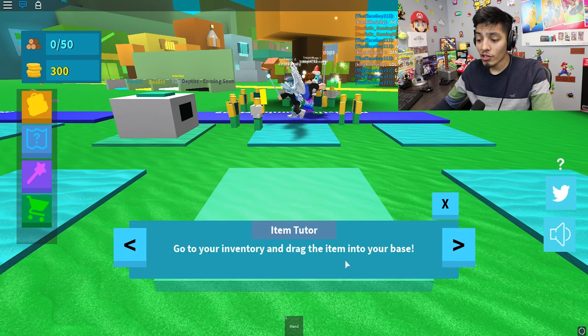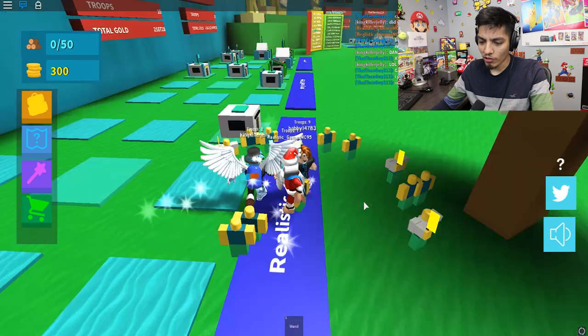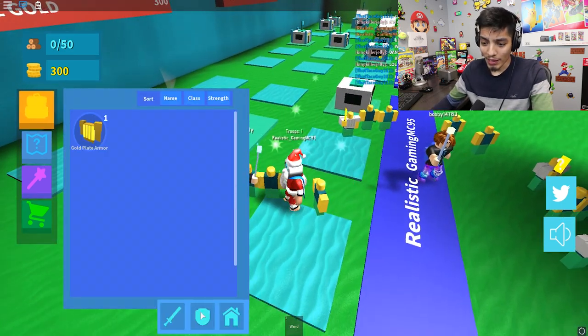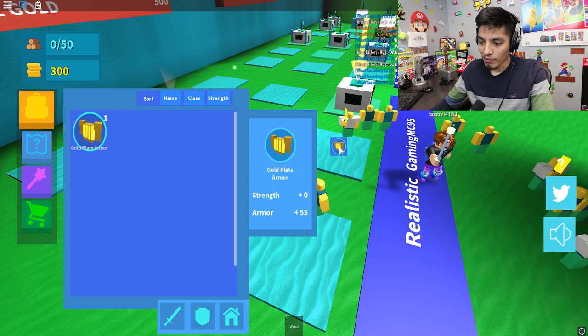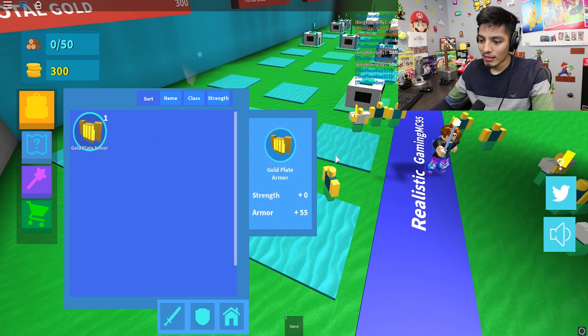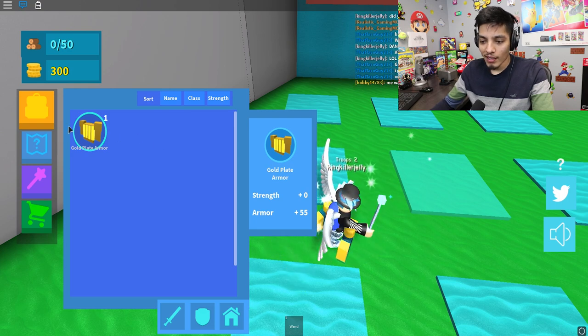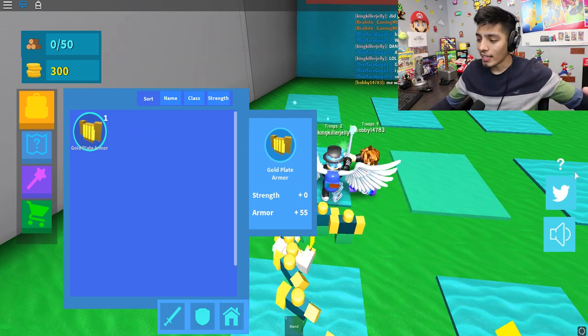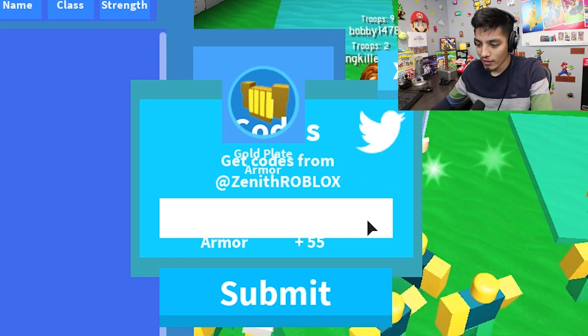Okay, where's our inventory? This is my first time playing so give me a break. Golden plate armor — where do we drag this? How do we give this to our soldiers? I don't know, but we got some golden plate armor. Whatever, let's just move on to the next codes.